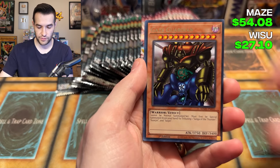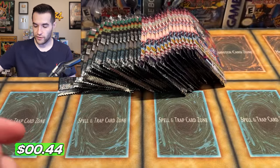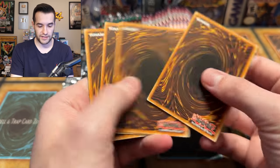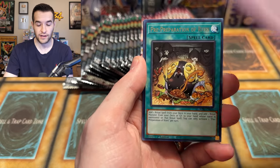We got SuiGen, we got Gate Guardian — we have two boxes here, so hopefully that means we'll pull it out. Labyrinth Heavy Tank, very cool stuff out of Maze of Memories — very awesome throwback cards. I'd love to get that Collector Rare, hopefully on Saturday when we're live streaming.